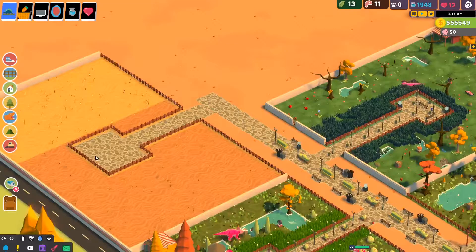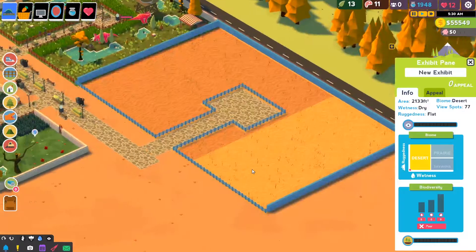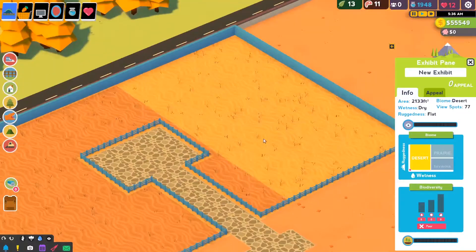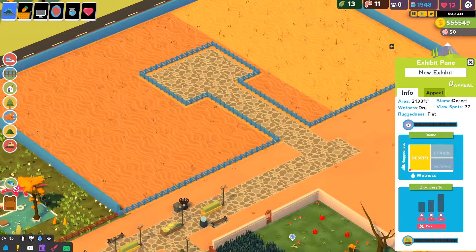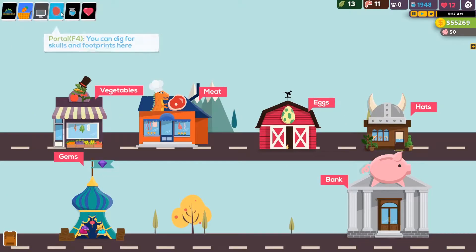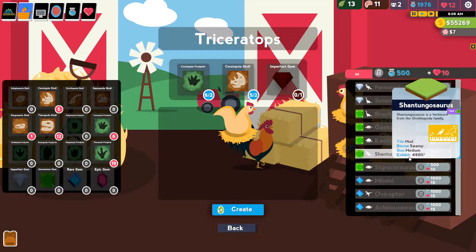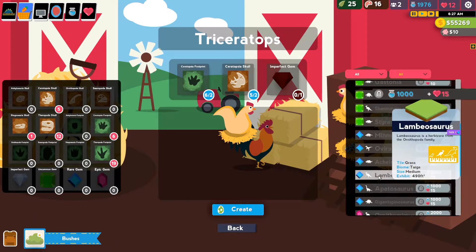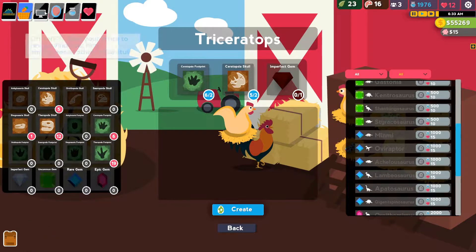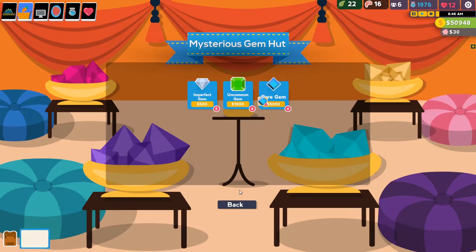So we are trying to get our Apatosaurs ready, and we need Savannah, I believe. Let's real fast go to the store for buying eggs. We want to be doing an Apatosaur, so we need some more hearts — we've got the science that we need — but we also need to unlock our Tier 3 gems, which I believe we haven't done yet. Oh, we totally have actually. My bad, let's go ahead and pick one of those up.